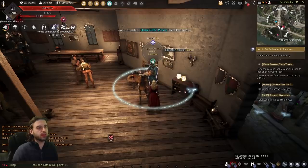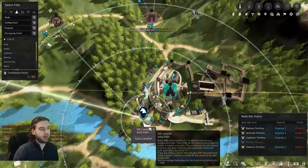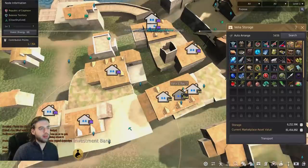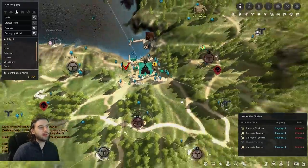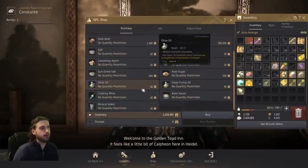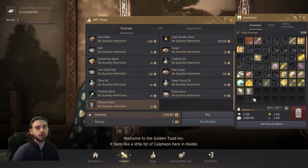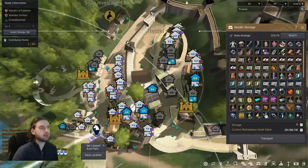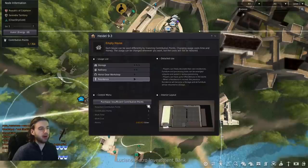To cook the item we need, you'll need to find a Chef NPC. In Heidel the NPC is right here; if you're in Velia, the NPC is David Finto, located underneath the Velia Inn. When you get to this NPC, we're going to buy some stuff. First, buy a cooking utensil if you don't have one, then buy mineral water — you'll need three of these. If you don't have a residence, click the little map icon, pick any house, click on the residence option, and buy it.